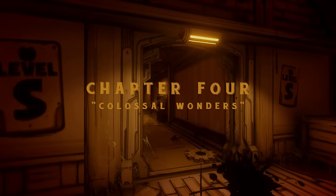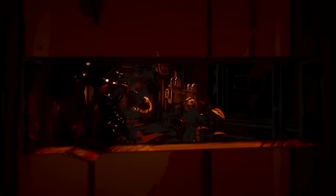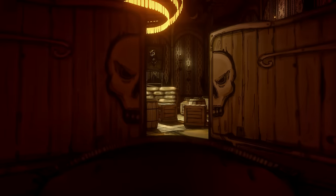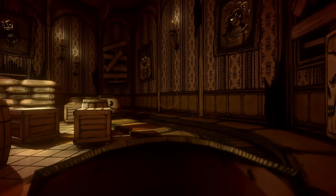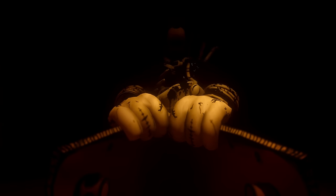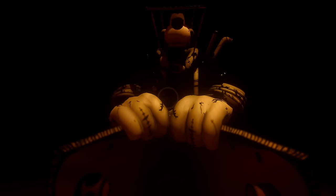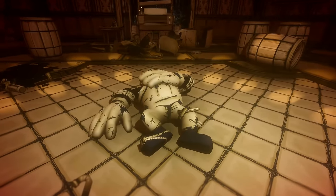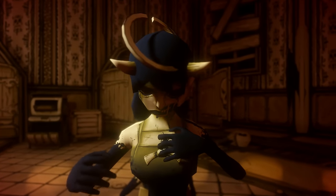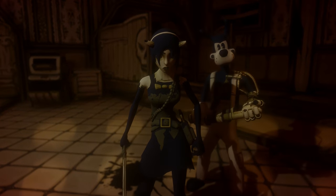Henry awakens after the elevator crash, finds Boris gone, and sets out to save him. After making his way through the studio archives and witnessing a fight between Ink Bendy and a character called the Projectionist, Henry journeys through a haunted house. Henry hears Alice speaking over the speakers telling him she has a surprise for him. This surprise is Boris, now seemingly turned into a brute by Alice. Henry eventually defeats Brute Boris and Alice turns up annoyed, but just as she is about to kill Henry, she is stabbed from behind by a lady called Alison and a man called Tom.